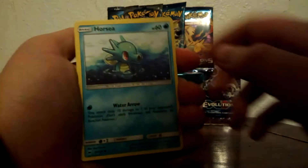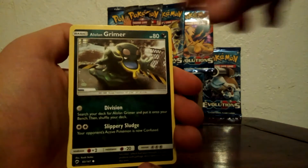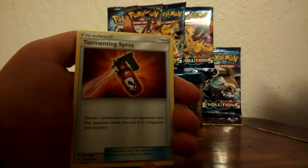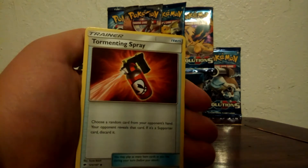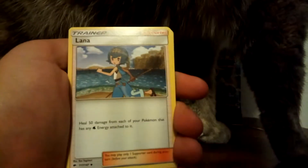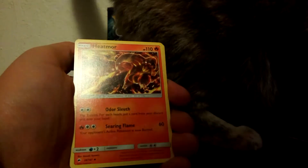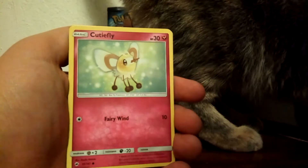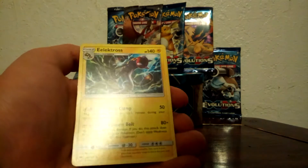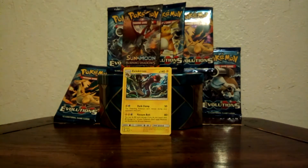Starting off with a Horsea, a Noibat, a Grimer, an Alolan Grimer, Riolu, a Darkness Energy, Tormenting Spray. And apparently my cat, Milo, wants to open these too. Lana. Heatmor. Cutiefly. Another Cutiefly. Reverse Holo. And an Electros — whoa, that is a freaking cool card! That card is super cool, and I need to put that in the background.